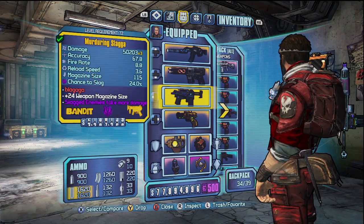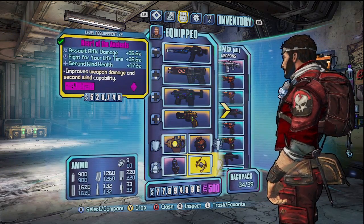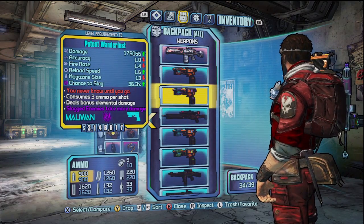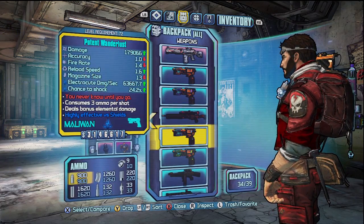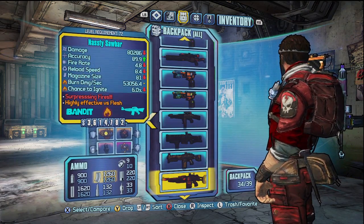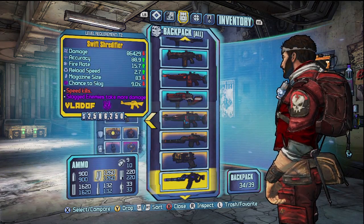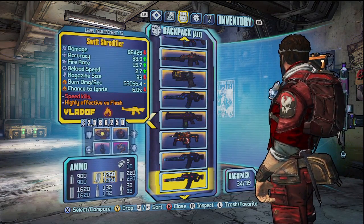Just so you guys are aware, you cannot use these game saves unless you have both the original Ultimate Vault Hunter mode and the most recent Ultimate Vault Hunter Pack 2 that came out a few days ago. I know there's probably going to be a few people who would have ended up asking that question, so there's your answer. The rest of the video is just me showing you guys the actual characters and what's on them, but of course if you want to, you can just grab the game saves and go check for yourselves.